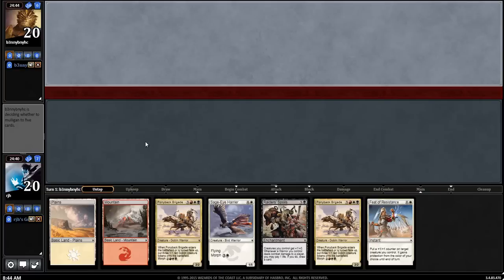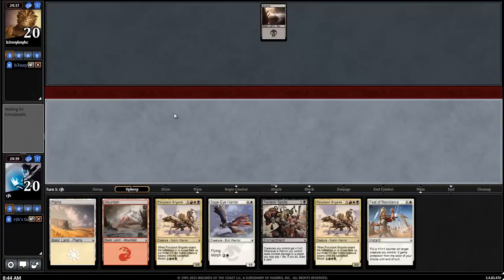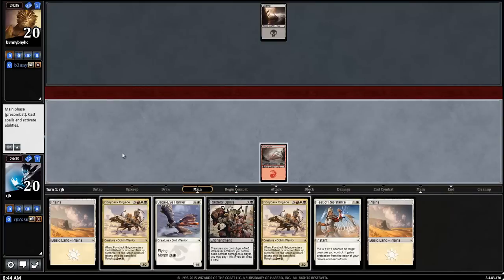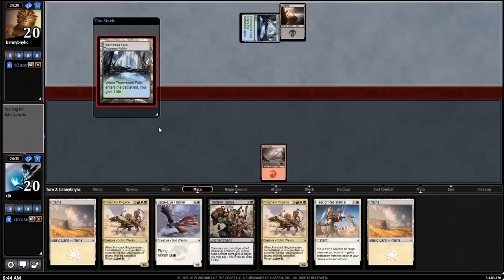I think it's pretty likely that being on the draw with my 18-land deck, I'll be able to get my third land by the time I need to be casting my morphs. So I'm happy for that. And then a little bit of luck — we'll draw a swamp at some point. We got our third land, so the super scary mana screw scenario has been avoided.